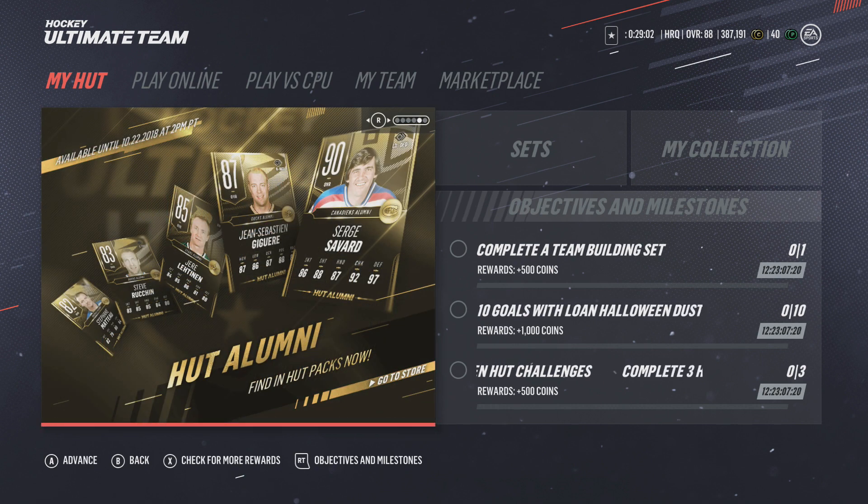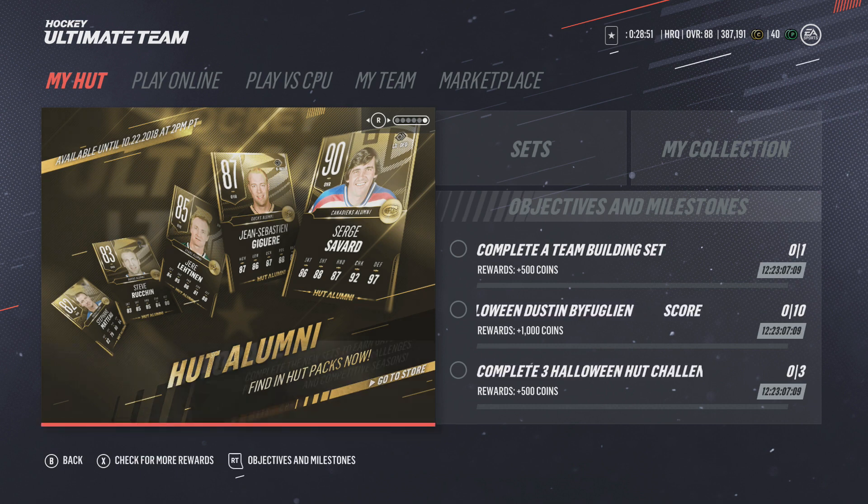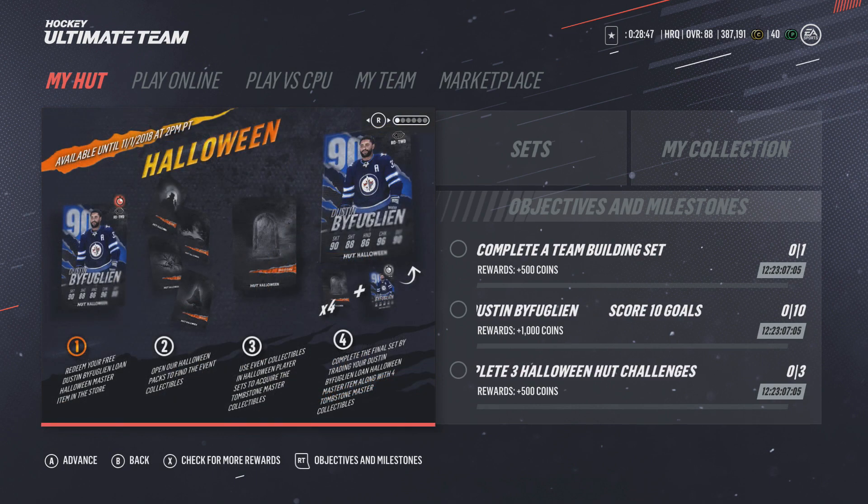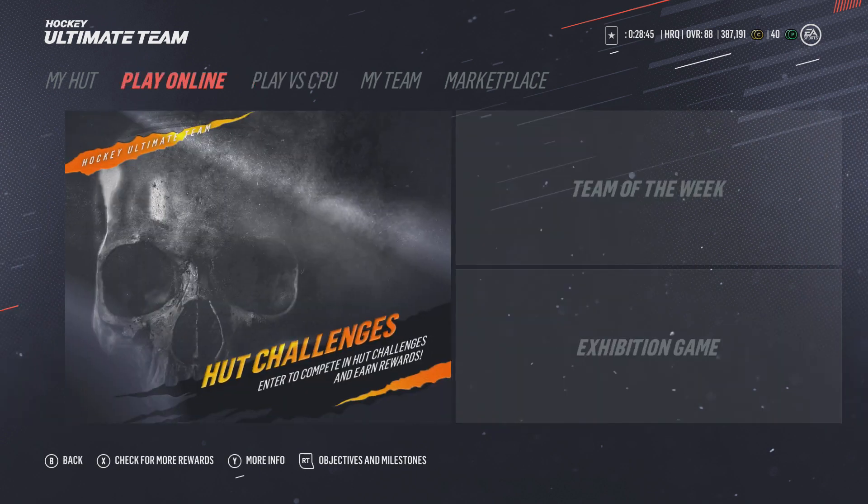They have new HUT alumni — Savard, Jagr, Lehtinen, and Stefan Matteo. I did not know Matteo is actually in the game. That's really it for the new cards.